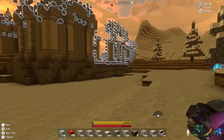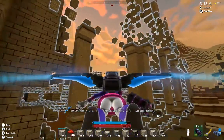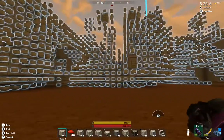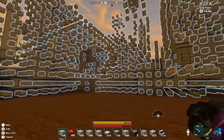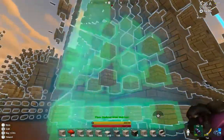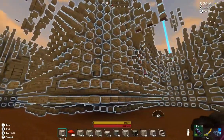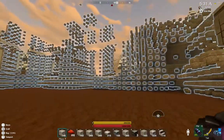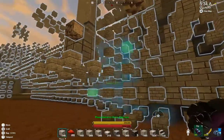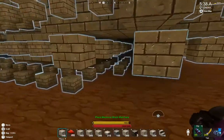I said in the first episode I was really interested to find out what the inside of this thing is like. I'm not sure it has an inside, actually. I think it might just be one solid block. Look at the size of these walls — they're like five and six blocks thick. A lot of work went into this. It looks like maybe some of these blocks probably could have been saved for some other build.